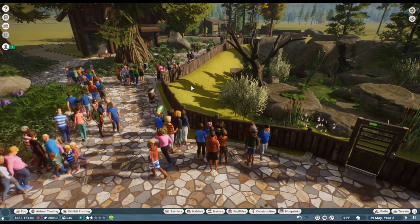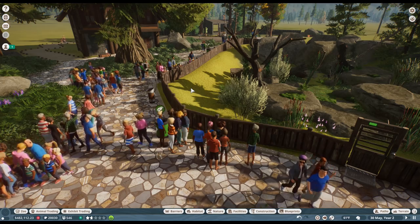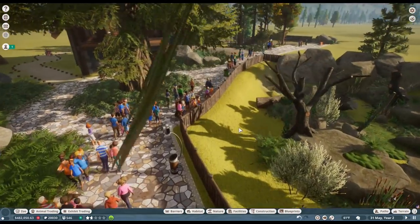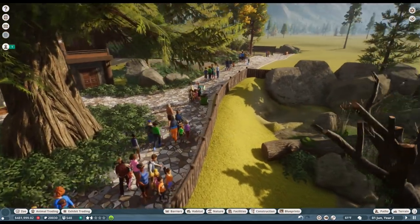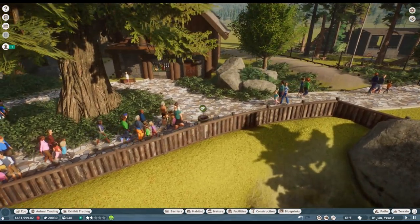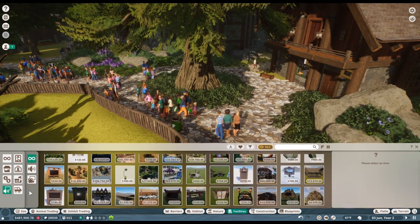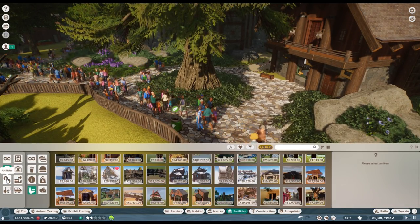I thought it would be fun to keep track of how many of each animal we've ever had here at this wonderful facility, reaching five stars one day, so we can prove to everyone that wildlife is exceptionally important and that they should really care about the natural world. I think that's a very good thing. Also, people are getting a little thirsty, so let's put down a drinking fountain somewhere.